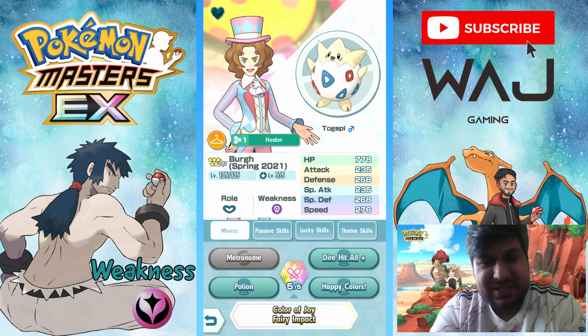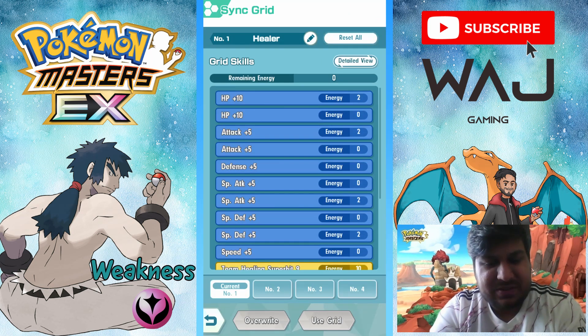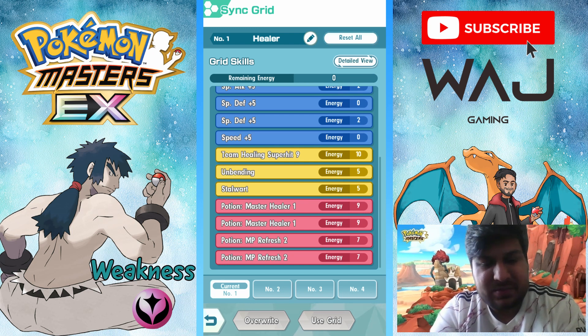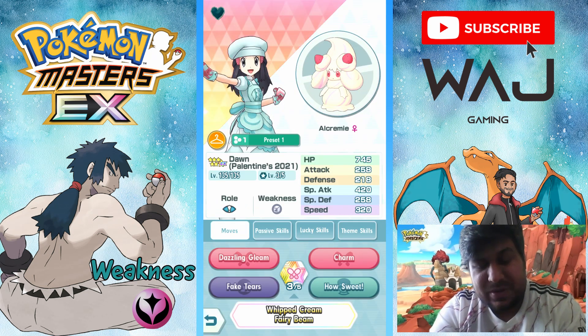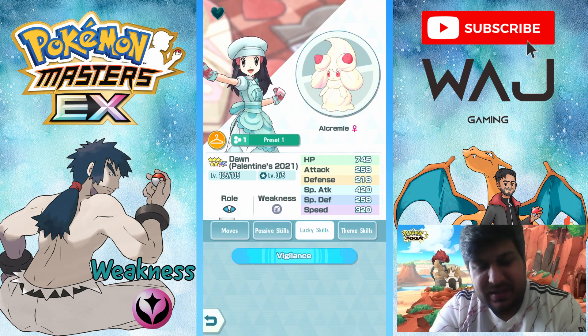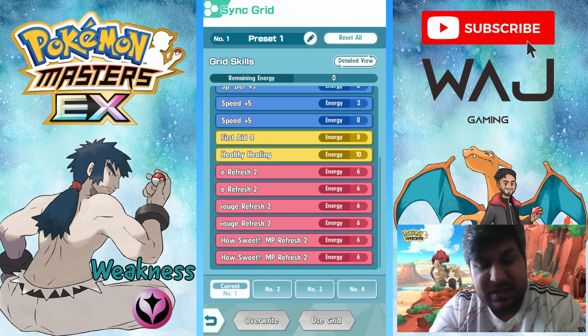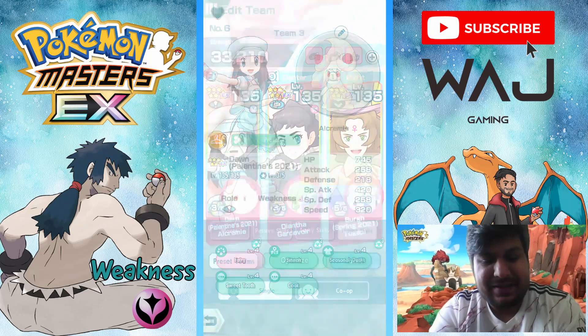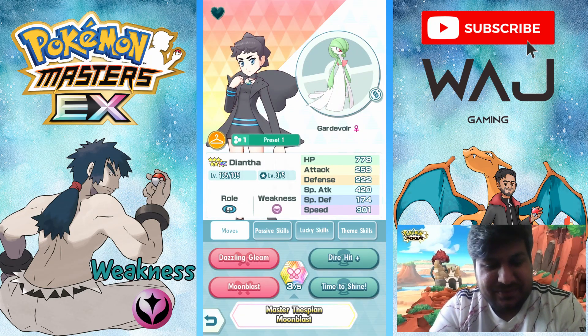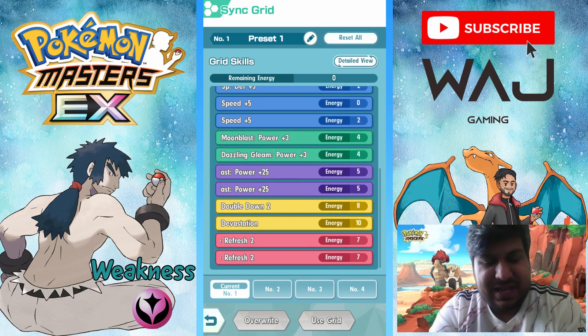For non-free-to-play against Bruno, I've got Bede and Togekiss, here to raise Critical Hit and defenses. Lucky skill Vigilance, Level 4 Fairy theme skill. On the healing grid: Team Healing, Super Hit 9, Unbending, Stalwart, Potion, Master Healer 1s, MP Refresh 2s on Potion. Then Dawn and Mamoswine for Charm to lower Attack, or Fake Tears to lower Special Defense, plus Sweet Kiss to raise Special Attack and Healing for Guard Devore. Lucky skill Vigilance, Level 4 Fairy theme skill. Grid: First Aid 4, Healthy Healing, Sweet Kiss MP Refresh 2, Charm MP Refresh and Move Gauge Refresh, Fake Tears Move Gauge Refresh. The main star is Gardevoir for Moon Blast and syncing. Lucky skill Critical Strike 2, Level 4 Fairy theme skill. Grid: Sync power-ups, Double Down 2, Devastation, and Moon Blast Move Gauge Refresh 2. This team will easily win.